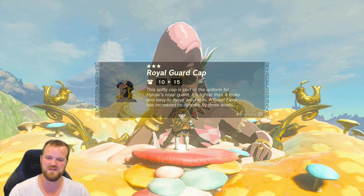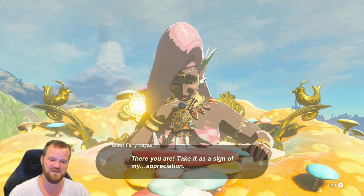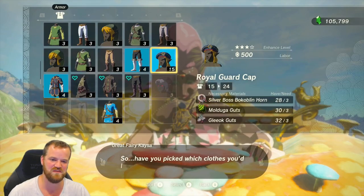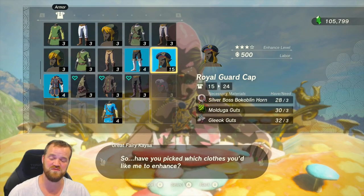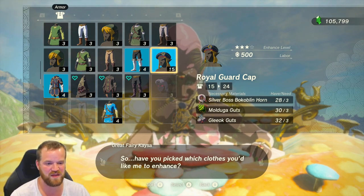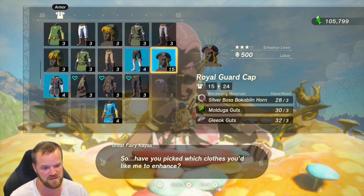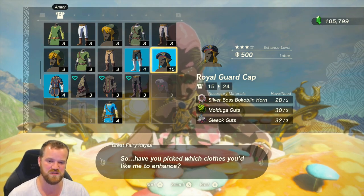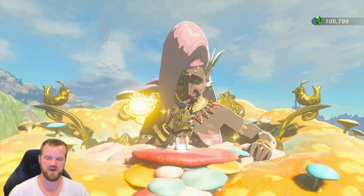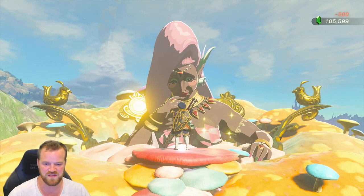Up to 15! Now what's the last star going to bring? I'm excited to see that — max defense here. Is it going to beat our max at 28? 24, so not as good as the Knight's Armor. The requirement is Silver Boss Bokoblin Horn, three; Modulga Guts, three; and Gliak Guts, two; 500 rupees. So pretty pricey. Let's upgrade this one.